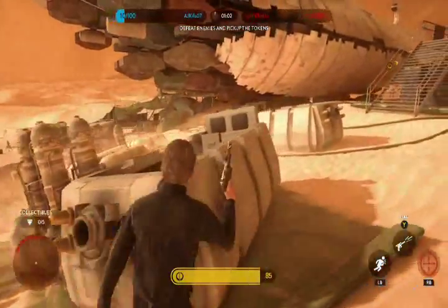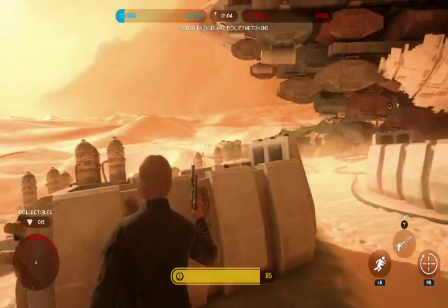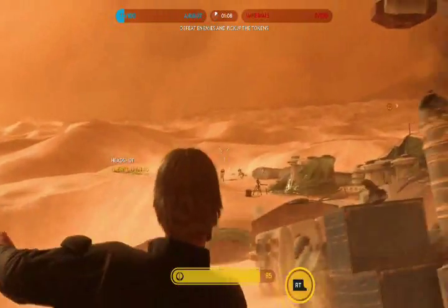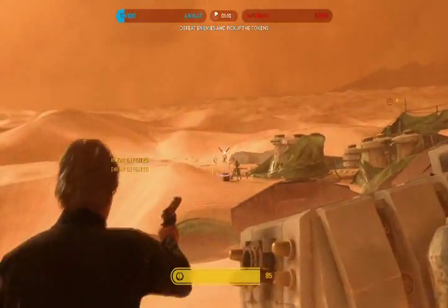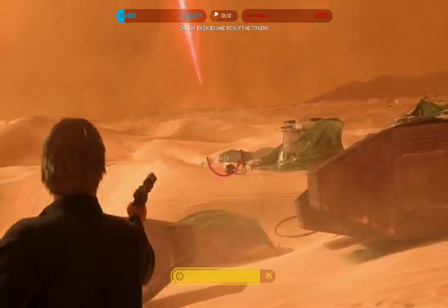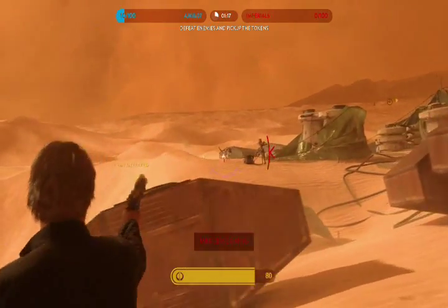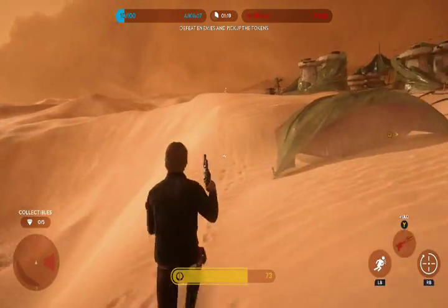Lucky shot is kind of like an explosive shot that deals extra damage. I really like that ability, especially in heroes versus villains because they can't block that shot. Hip fire is just unlimited shooting — it's like using the cooling card as a regular soldier.